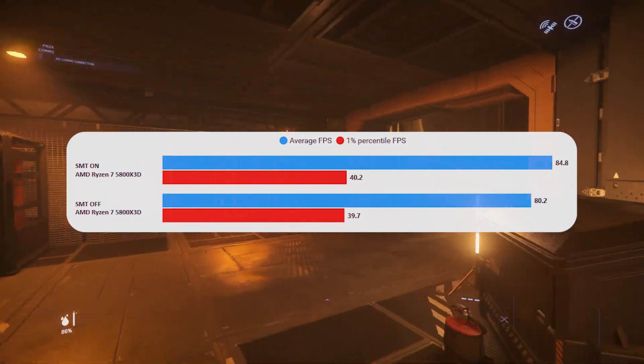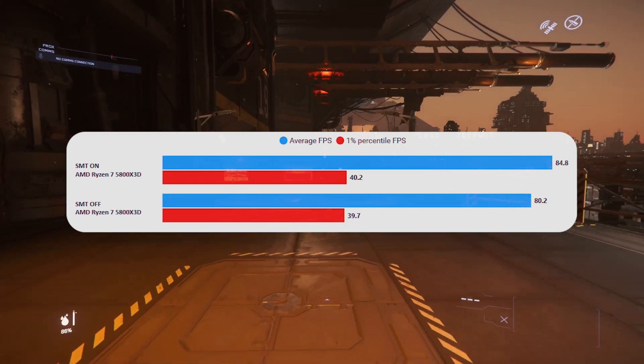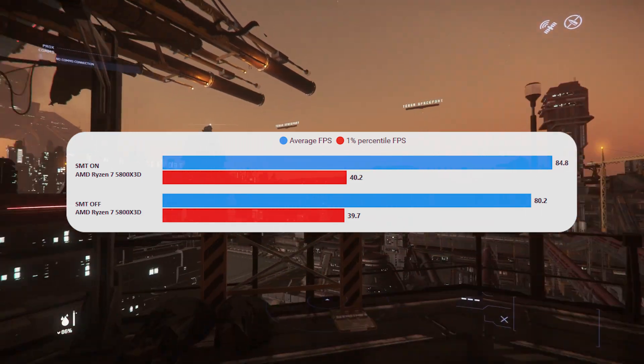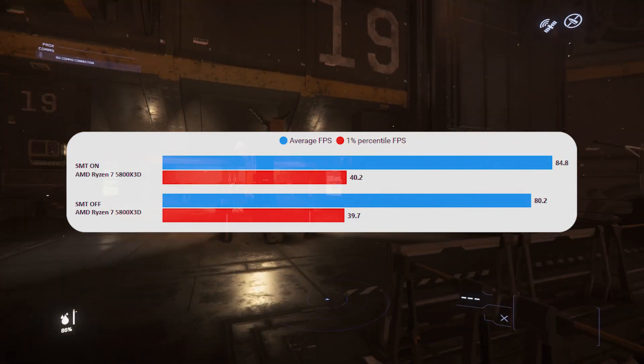The question: does SMT make much of a difference? And you'll see here, it basically loses a few frames. I wasn't really sure which way this was going to go because in the past we've found that actually, if you've got enough cores, turning it off can actually help — you can get slightly more performance. But in this case, that doesn't seem to be what's happening.